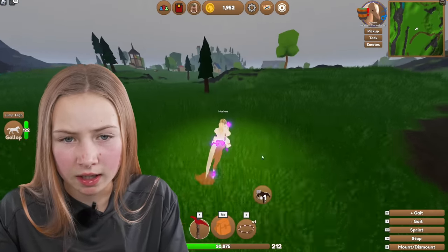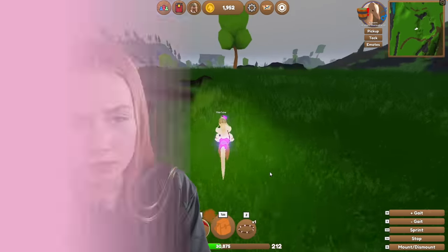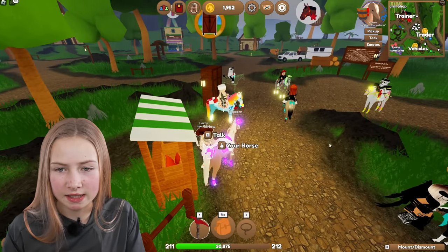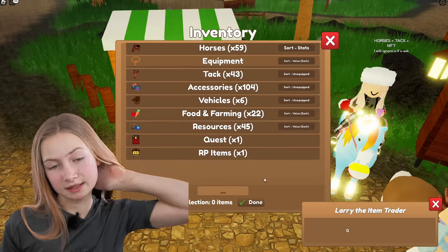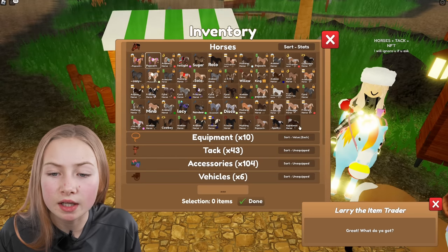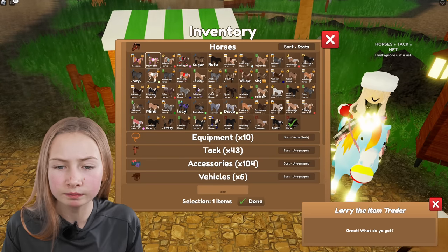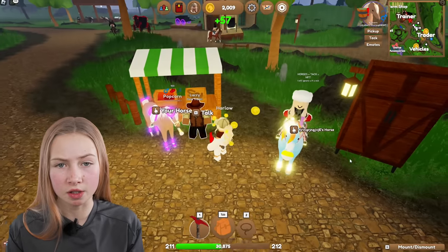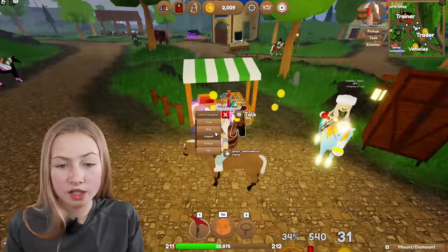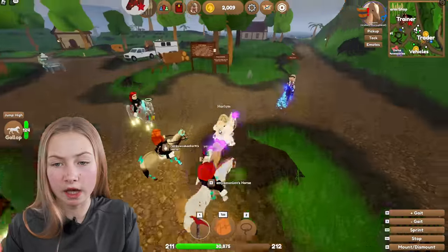Oh, that's the set that I wanted to make — it's so nice! Let's sell the appaloosa. I've actually got loads of foals that I need to sell. I'm not too bad — 57 tokens. Now I'm at 2000. I've got loads of foals I need to put on my island.